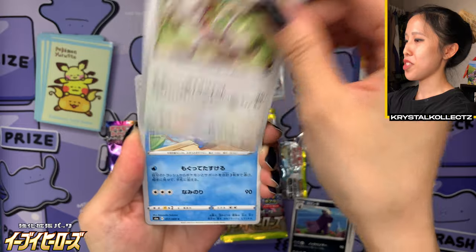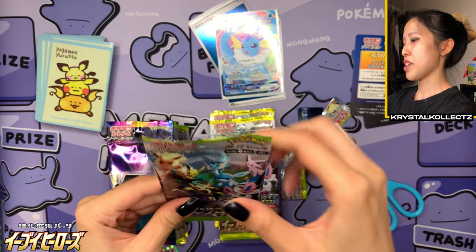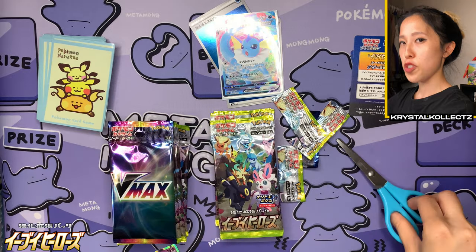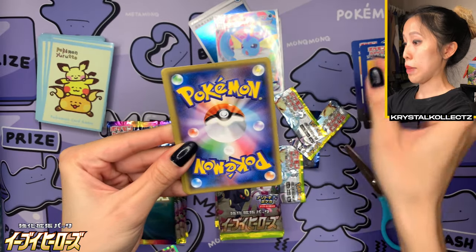I like how some of them combine the Eeveelution types, which is really cool — especially the elemental one that combines the Vaporeon, Flareon, and Jolteon types together. One to the front. We have Floette, we have Araquanid, Pikachu — this is a really cute Pikachu card from this set — Mawile in Psychic type, and then the Ribbon badge helping out Sylveon since it's a Fairy type.